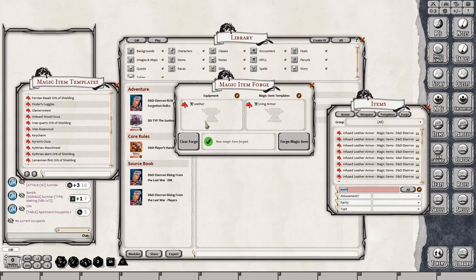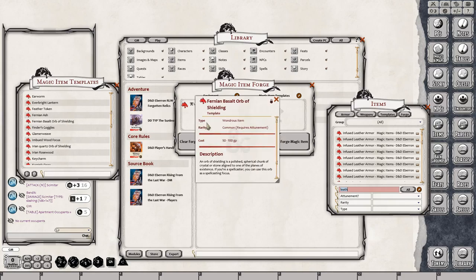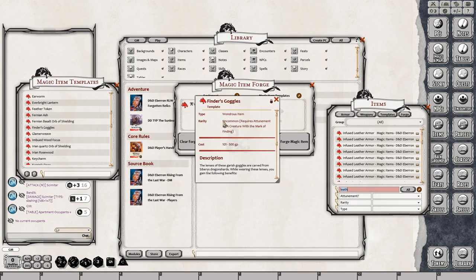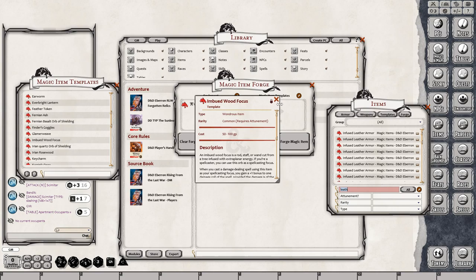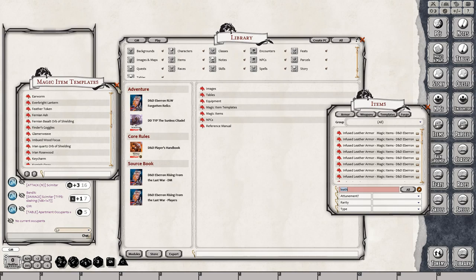The forge is also smart enough to recognize if you're trying to do something invalid — for example, you won't be able to put the basalt orb of shielding into a magic item template slot for a glass vial of holy water or weapon. You can only put it on whatever it says. So for certain items you'd have to put it on a wondrous item. Finder's goggles can go on whatever you want to put it on. Anything weapon-related has to go on weapons, anything armor-related from templates has to go on a piece of armor. It'll tell you if it doesn't work or not.